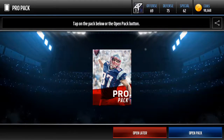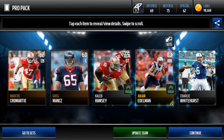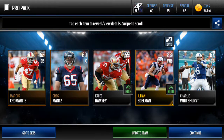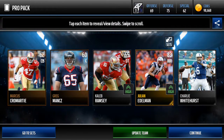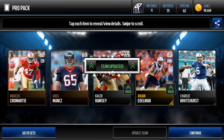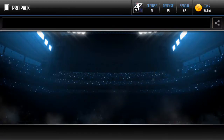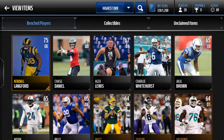One more pro pack - let's see what we can get in here. We have a chance for an elite here. Julian Edelman! Wow, that is so nice! I'm so happy - Julian Edelman, 83 overall wide receiver. That'll give us a 71 overall offense and a 72 overall team, so I went up by two. At the end of the video I guess - so that's pretty cool.